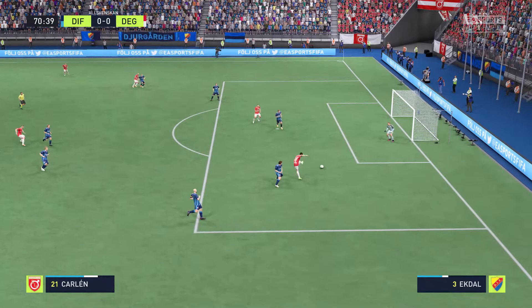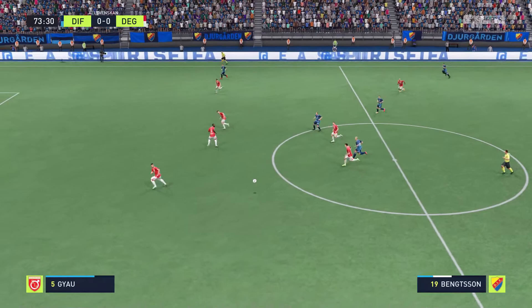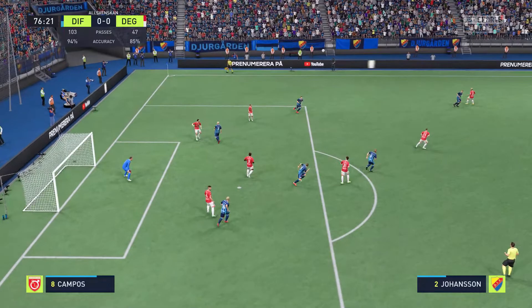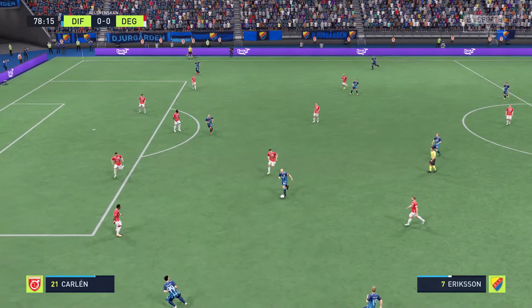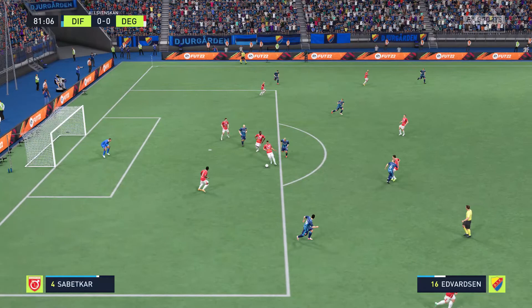Shot attempted — that's really sound goalkeeping, not letting the opposition have any scraps. Magnus Eriksson with a wonderfully weighted pass. Eriksson with it, still passing it around with authority. Body on the line. Moving into the advanced position. Good strength to keep the ball — dangerous-looking attack. Could be dangerous. Interception to snuff out the danger.